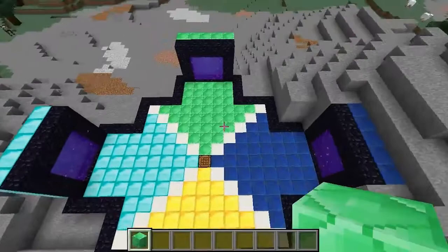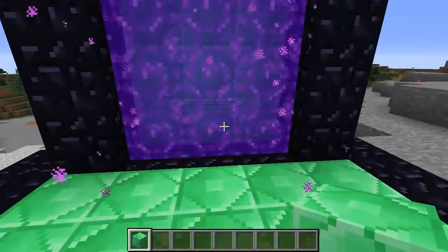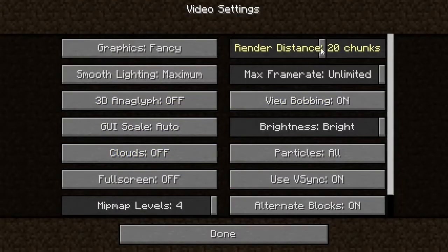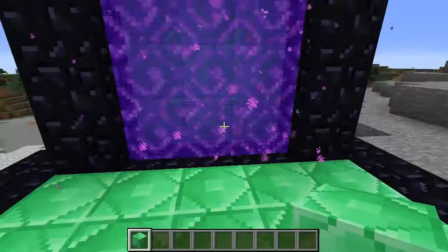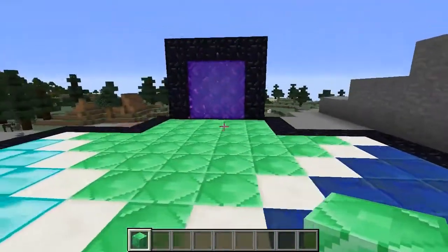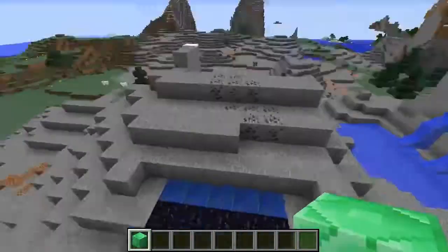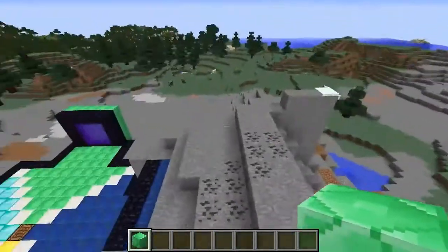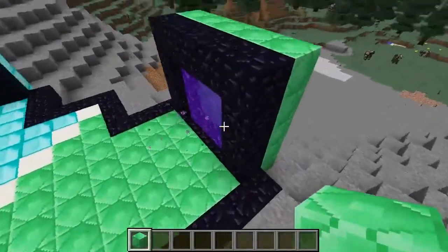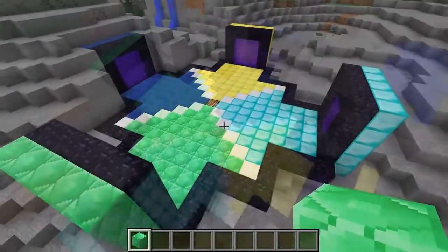A couple of important things: you have to watch the render distance that you have. I've got mine set relatively high — 20 chunks. When you're in the nether, you need to make sure that the portals you create are within render distance, and they also have to marry up to some portals in the overworld. I set my portals up at 1,000 blocks away, so in the nether they're approximately 125 blocks apart. Keep that in mind.